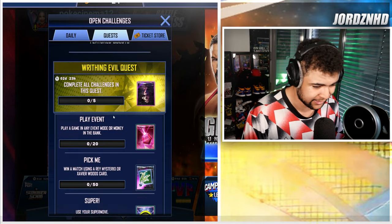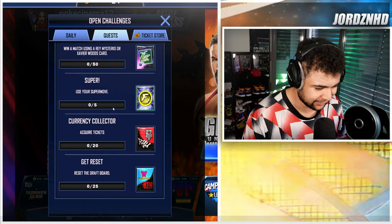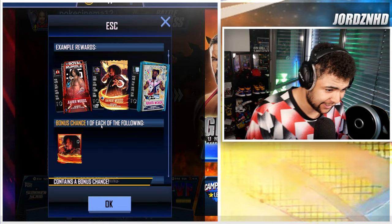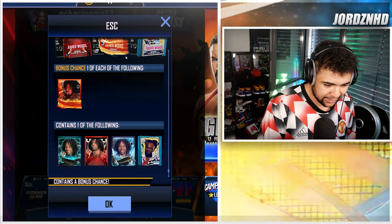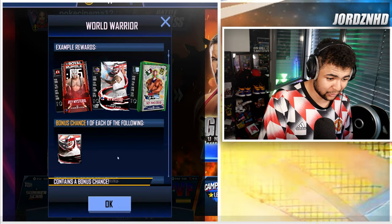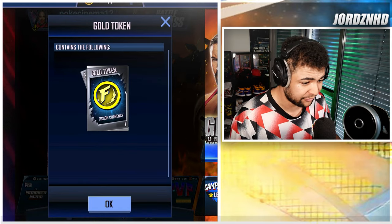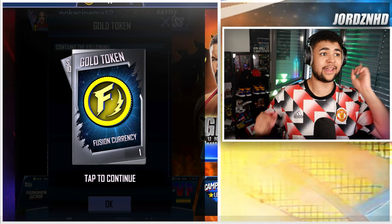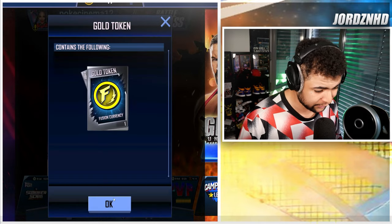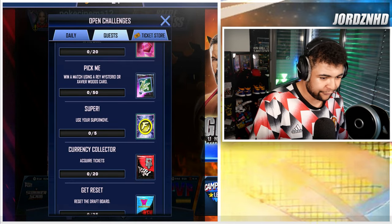I don't blame you, let's have a look. So as always, I'll run you guys through it and then we'll get into it and see what you guys get back. So reset the draft board 25 times for a bonus chance at the Saviour Woods Enigma Street Fighter card, as well as any of the other Saviour Woods cards. Acquire 20 tickets to get a chance at the Rey — that looks awesome — and any other Rey cards. Use your Supermove 5 times, that's quite light to be fair. Fusion token — gold ones are really good because that's the ones you can do the Enigma fusions with, as well as the SummerSlam fusions when they come out, so that's really good. Then win a match using a Rey or Saviour Woods card 50 times.